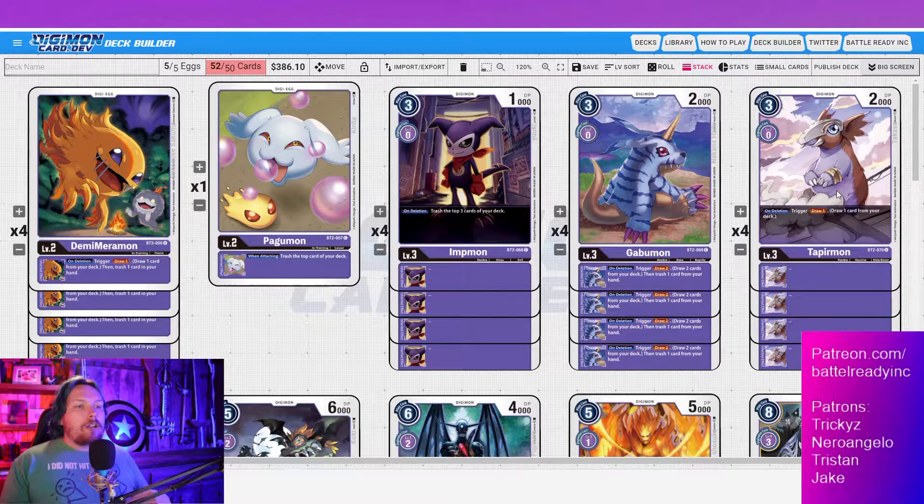Going right off that into Tapirmon — on deletion trigger draw one. A super common play is turn one: put Gabumon on top of Demi Mermon in the raising area, then hard play a Tapirmon. On the next turn, crash the Tapirmon into security, then digivolve on top of Gabumon and potentially crash again. That gives you four, five, or six draws by turn two — not even counting your turn one and two draws. That's around eight draws early — incredibly powerful.